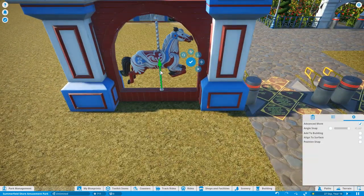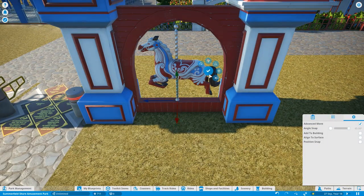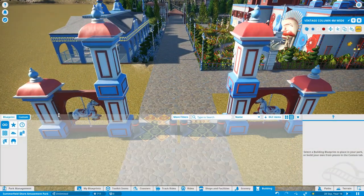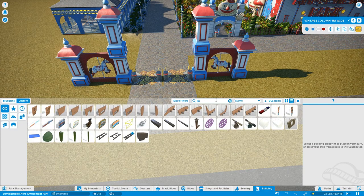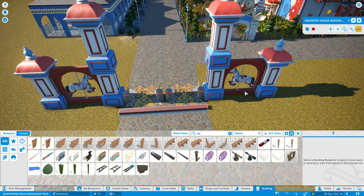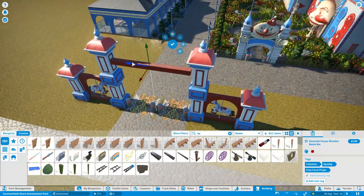The plan for the next ride after this episode: in episode 9 we're getting people into the park, and in episode 10 I'm going to build a Schwarzkopf looping coaster. I'm very excited - I've had a little play with one in another park just to see how they go, and I'm looking forward to putting one here in Summerfield Shore Amusement Park.